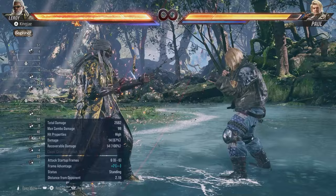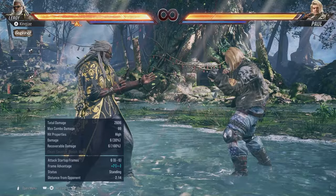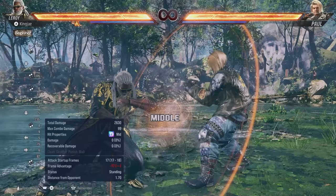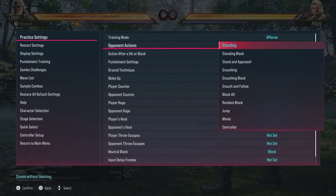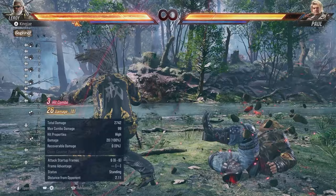Hermit sidestep 1+2 from hermit is a very key move — I wanted to save it for this section. It has an awesome amount of chip damage and you're plus 7 on block. When you actually hit with it you're plus 30-32. So you could sidestep either up or down and then use it to enter a mix.